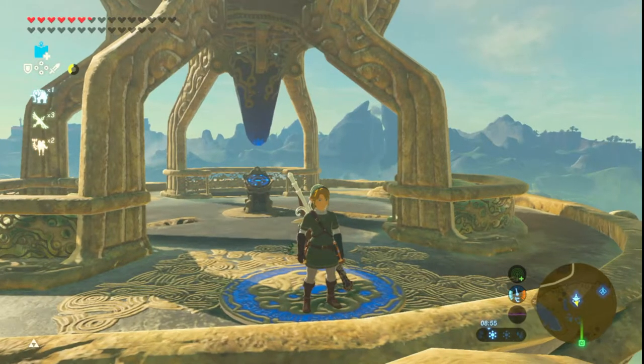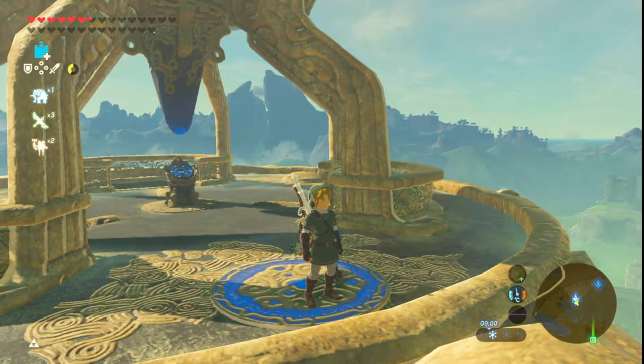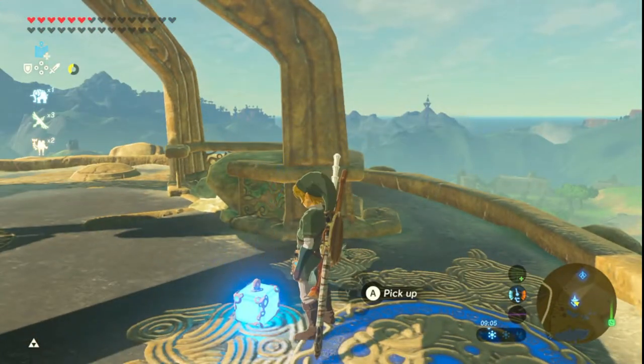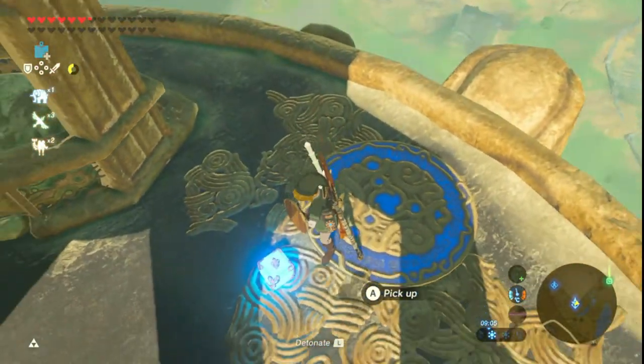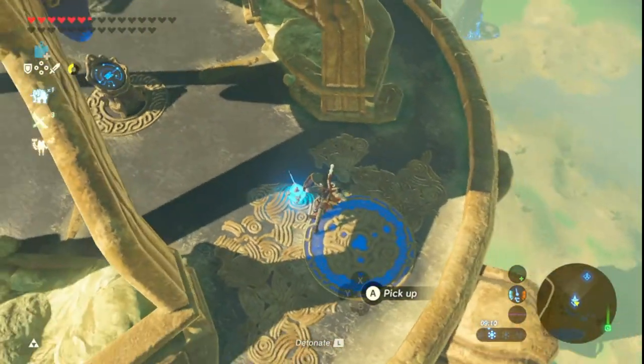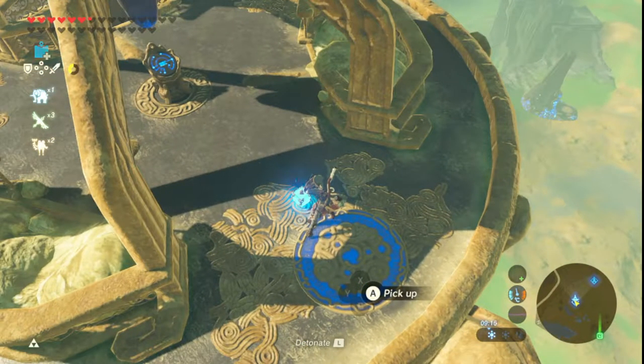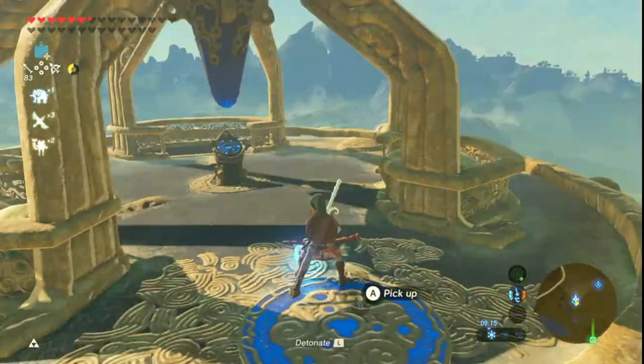Hi guys, today I'll be showing you how to do BLSS. BLSS stands for Bow Lift Smuggling Site. How you do it is you get a bomb out, place it on the ground, get your shield out by holding ZR, then click ZR to get your shield out, and click ZR which is to get your bow out.